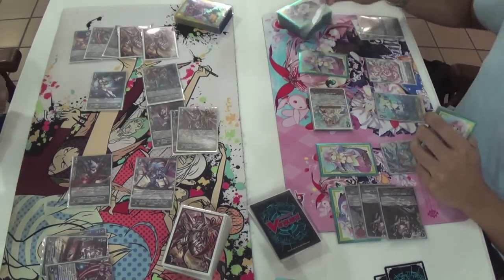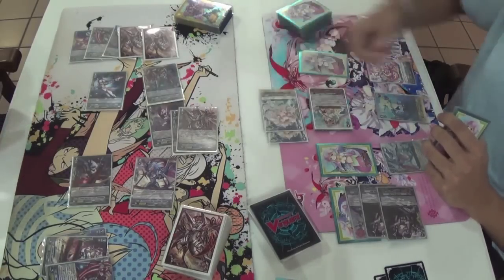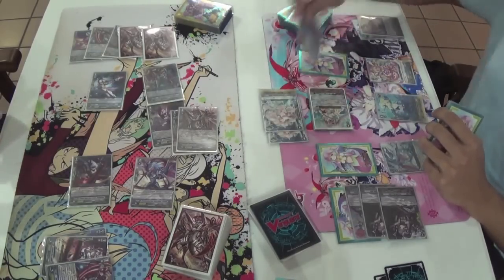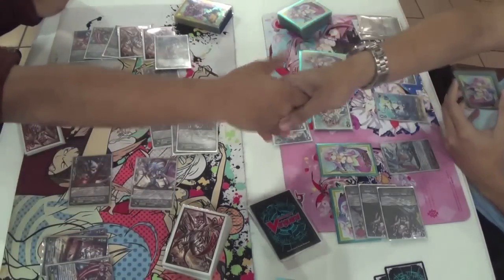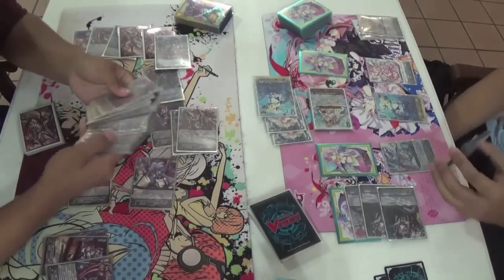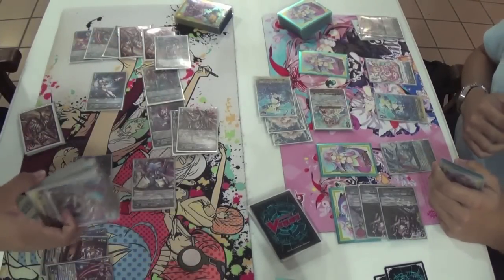Chaos Breaker player looks like he has nothing in hand, so he's taking the first one and hoping he heals. Triple trigger — and our Chaos Breaker player loses. That's unfortunate, guys. It seems like he just hit nothing.